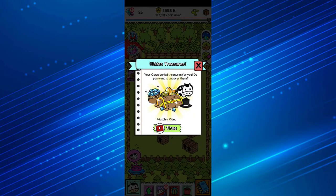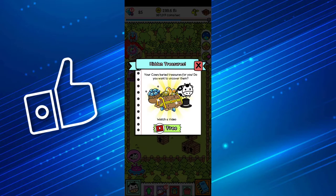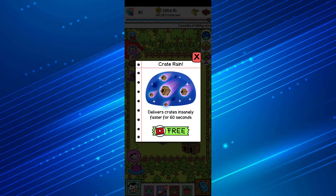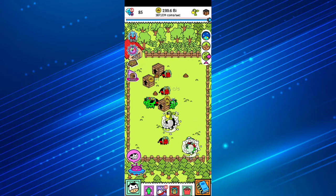The hidden treasure feature lets you watch an ad and choose from four possible chests. From those chests you can get coins, gemstones, and even a cow. You can watch ads until you get all four. Over here, for the next 60 seconds it's going to rain crates — your main idea is to open the crates and then merge them.